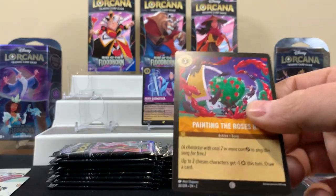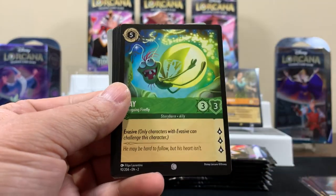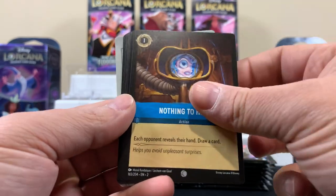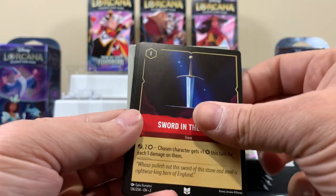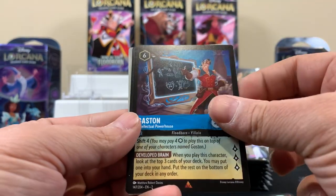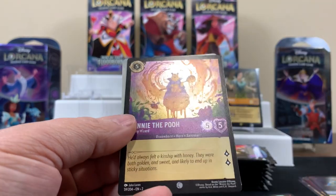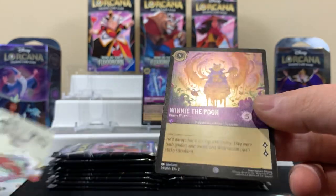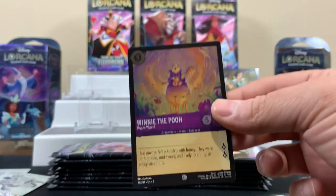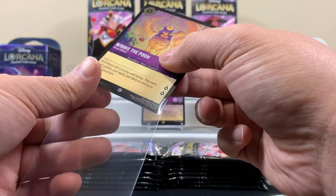Four packs already. I figure we'll just try to get through them quick. Magic Broom, Snow White, Four Dozen Eggs, a rare Gaston, a rare Teasing Ambitions. Nice! I like that Nuff Will enough to sleeve it because I just like this card — it's cool. The Winnie the Pooh Honey Wizard. We're doing well now.